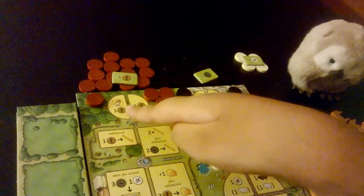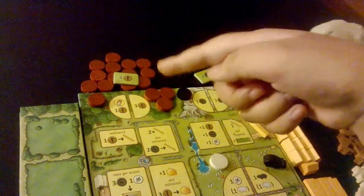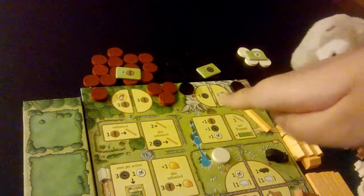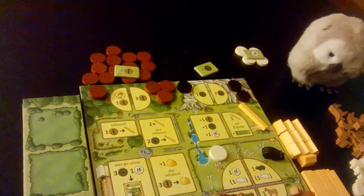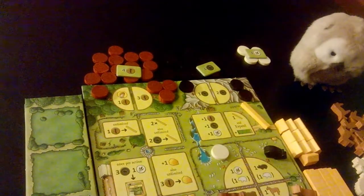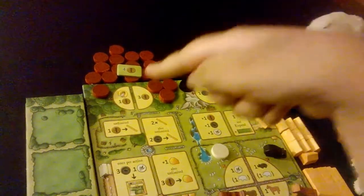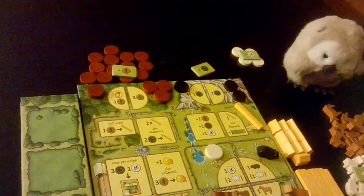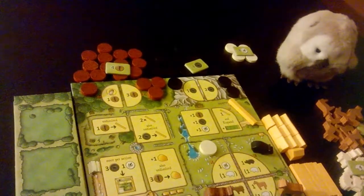If Michelle wanted to, she could put a worker on that space and take the first player marker, so when the next round starts she'd be first player. You don't place the first player marker up there at setup — it just gets passed from one player to the other if necessary. So if no one ever goes to this space, the same start player remains start player for the entire game.